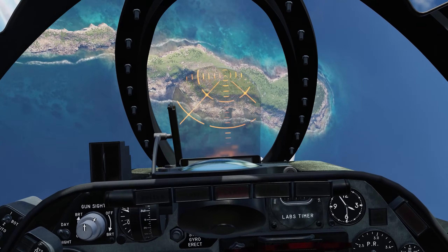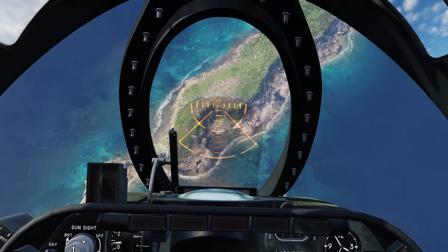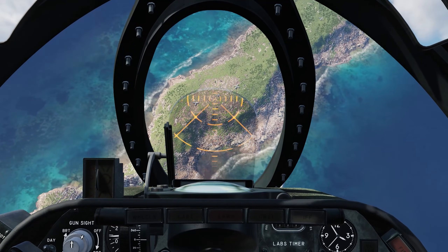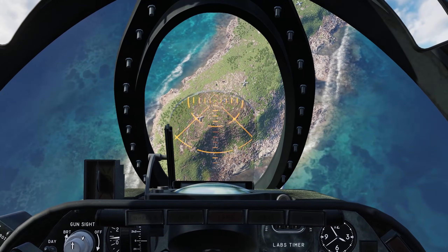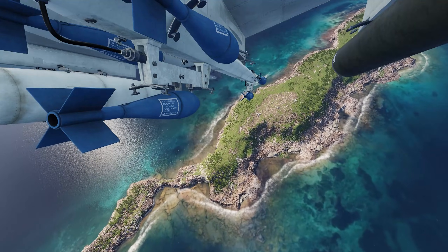One technique I like to use is instead of a pull up to the horizon, I continue on my dive angle, letting the gun sight drift past the target as if on a manual dive bombing run, and perform my escape maneuver once the weapon releases. This helps minimize any roll or yaw error I might inadvertently induce.